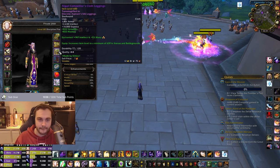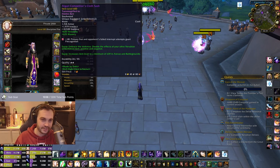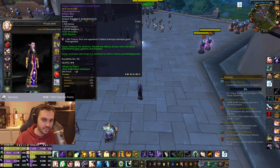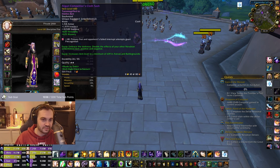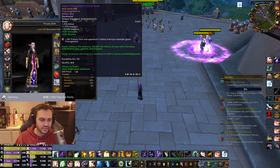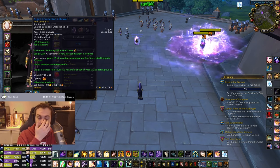The crafted legs are way better. You've got a chunky legs piece that costs five heraldries, and the belt costs four. On the belt you can put a socket, so if you've got any sockets you can slot your Precognition gem in there. You can also put the double embellishment on it — it's called Writhing Armor Band — and I'll confirm that in a second.